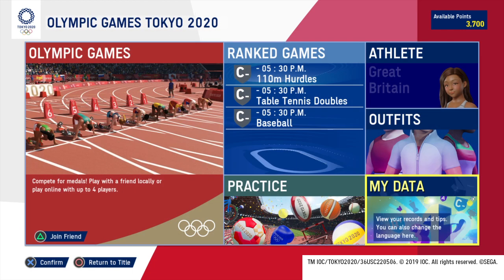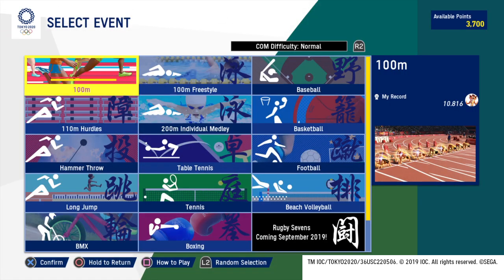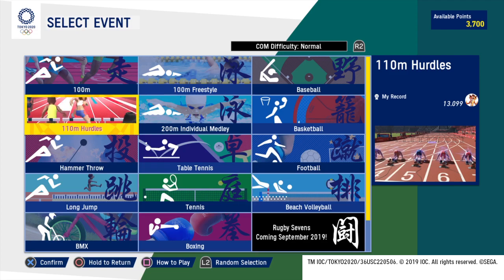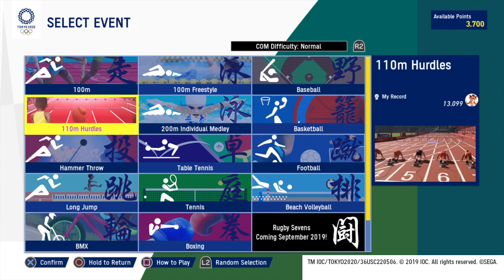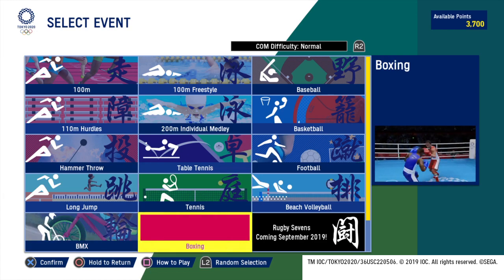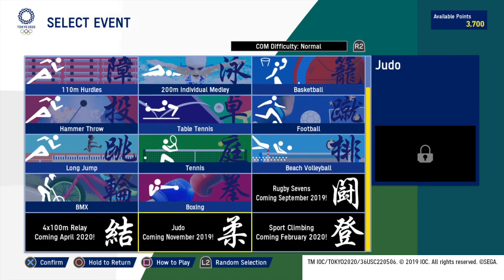We're just going to be going through practice because that lets us choose whatever event we want. So we have 100 metre sprints, 100 metre freestyle swimming, baseball, hurdles, more swimming, medley, basketball, the hammer throw, table tennis, football, long jump, normal tennis, beach volleyball, BMX racing and boxing. Later this year they are going to be adding in rugby sevens, a relay race, judo and sport climbing.